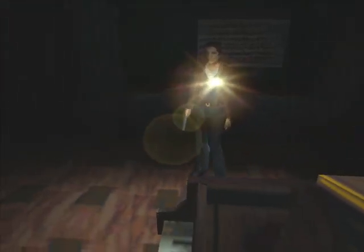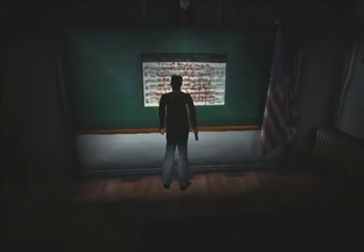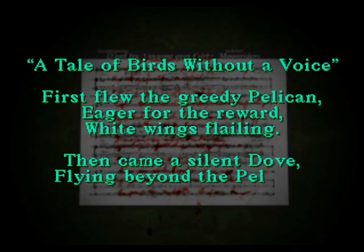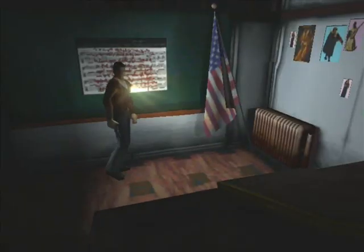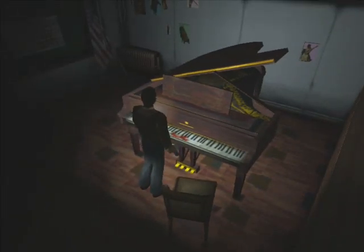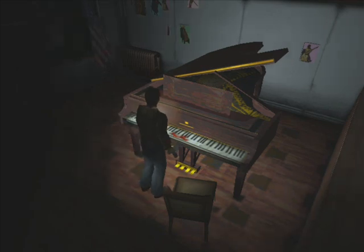Not only am I going to show you what the actual solution to this puzzle is, I'm actually going to explain it. First thing to note: the title - 'A tale of birds without a voice' - that is talking about this piano. You remember how some of the keys didn't work? The solution involves the keys that don't make a sound. That's what it means about birds without sound.